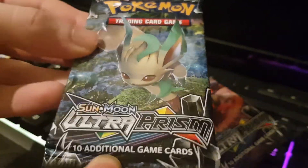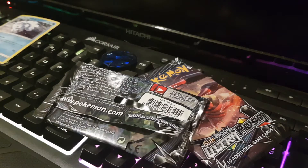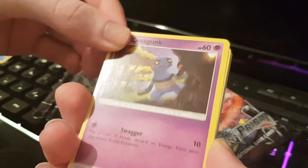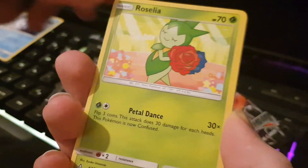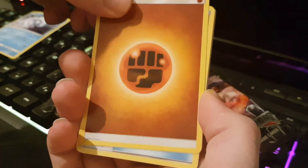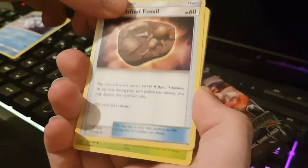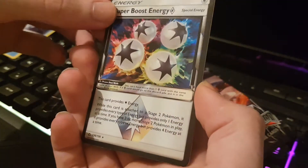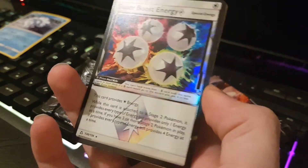Let's do the Leafeon pack this time — it's a bit wrinkled. Oh, we've got a Prism Star! Krookodile, Turtwig, Bronzelia, Skiddo, Electabuzz, Fighting Energy, Unidentified Fossil, Cherim, another rare — and oh nice, very nice: Super Boost Energy! My first Prism Star card.